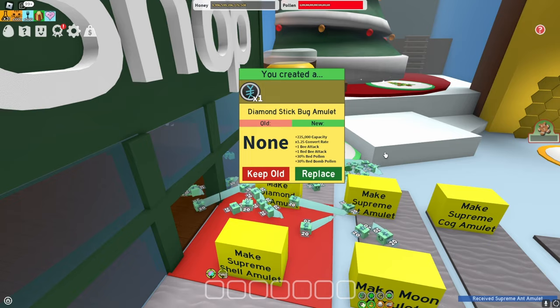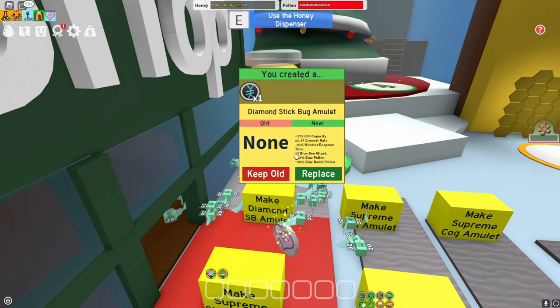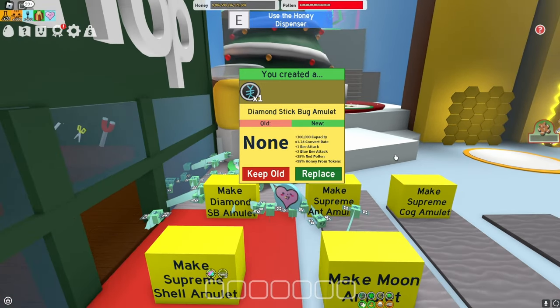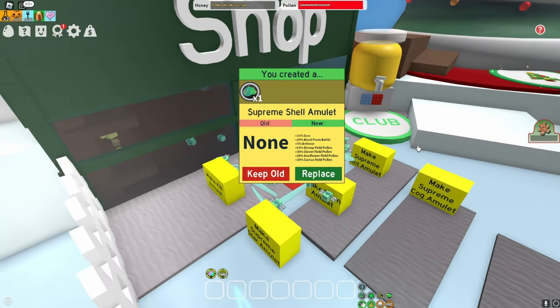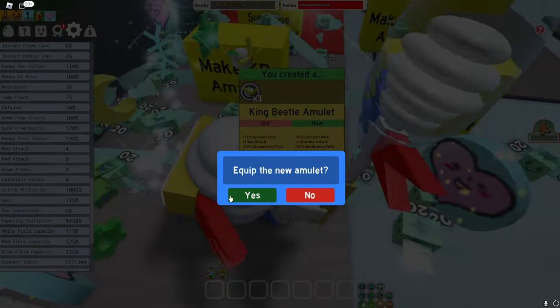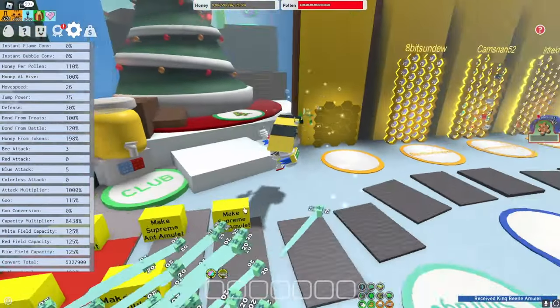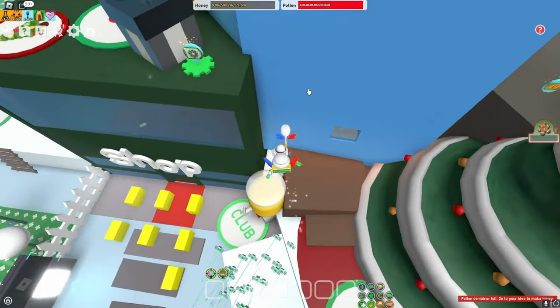Next up we have the diamond stick amulet. Plus 1 bee attack is already pretty good, but I also want plus 2 bee attack — and I already got that. Onto the supreme shell amulet; this one doesn't really matter, I'll just take the extra defense. I'm going to take plus 1 blue bee attack. Blue bee attack and attack are basically the same thing because I have 50 tadpoles. Amulets are finished.